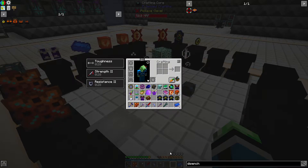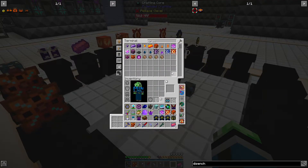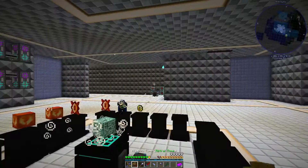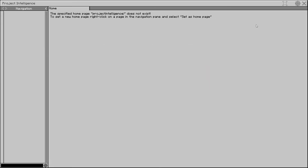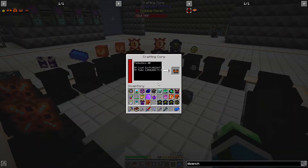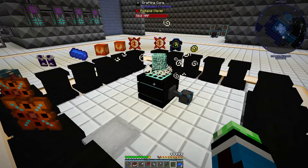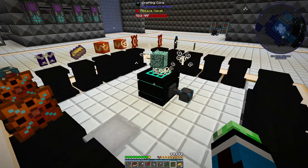Maybe it's time - hold on, how much draconium do I have? 410 blocks. Alright, akashic tome, are you gonna work with draconics? Nope. Okay, so I was planning on making an energy core but I wanted to see how much stuff I needed, and apparently the draconic documentation is a little bit screwy right now.